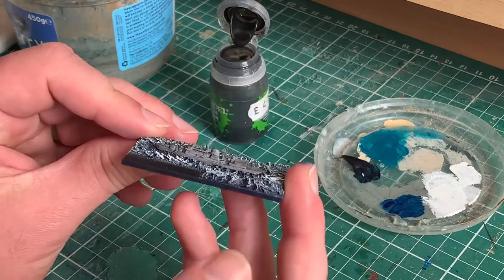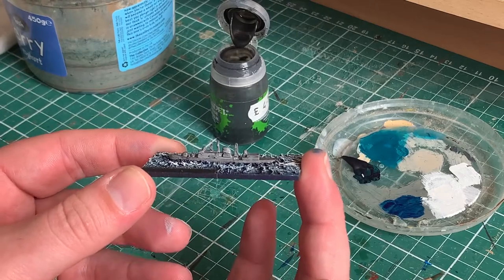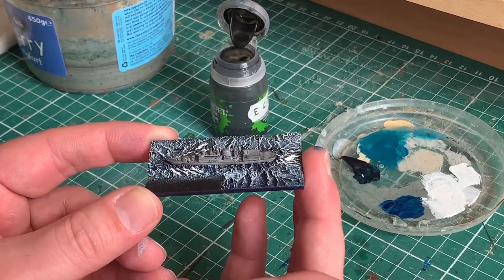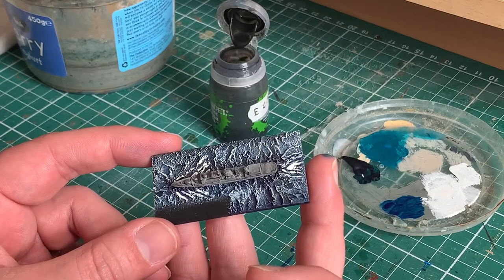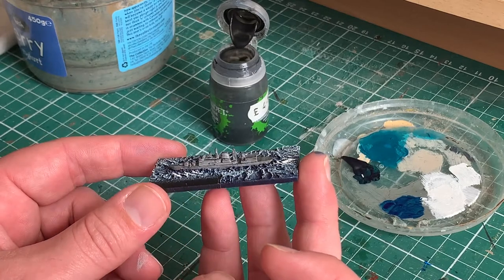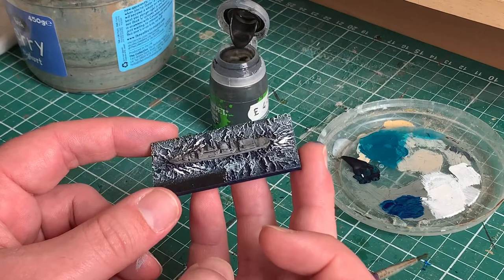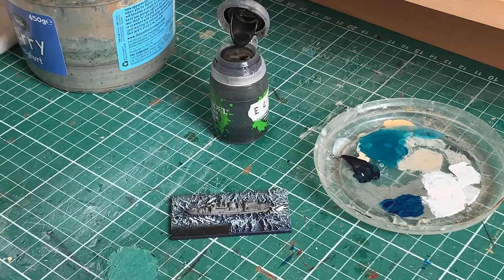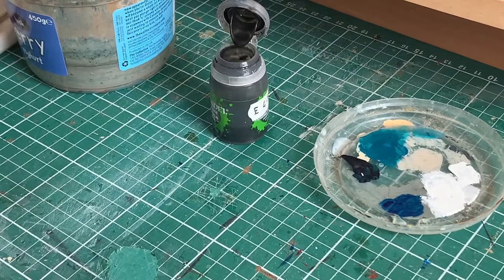So there we go — this is Coventry. As you can hopefully tell, we're starting to see it pop out a little bit more from the base. Obviously when it was black it was really hard to see on the base. Now we've got some grey to it it's starting to stand out more, and the wash has definitely defined it. So we'll pass that over to the drying table and pull out another one I've done earlier.